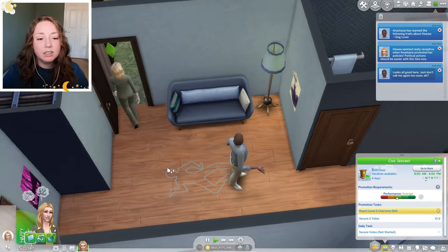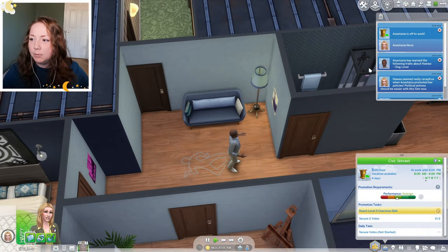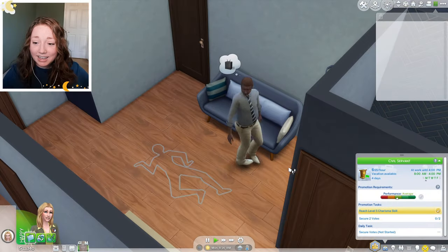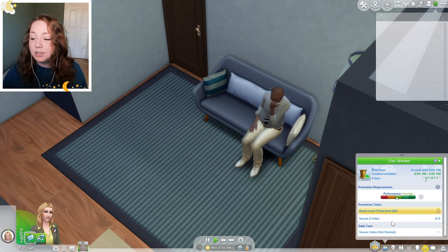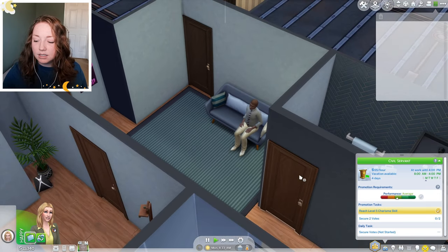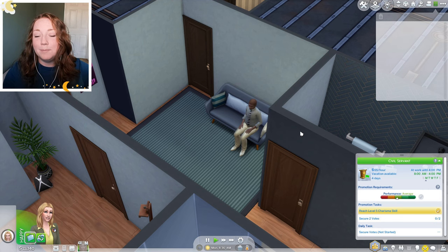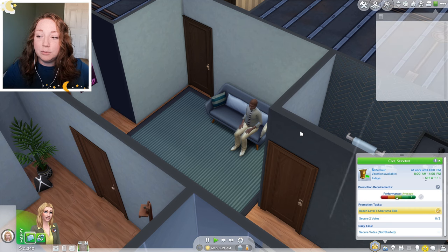Oh she's leaving — she's going to work. No, I wanted to work from home. Maybe I don't have that option anymore. Anyway to get promoted we need to secure two votes, and that's our daily task as well — so that's easy, that's not bad. We have four vacation days but we might wait until we get married and then maybe we could go take a vacation. I think that would be fun and I think we should go to Sulani, but if you would rather see Anna go somewhere else let me know in the comments.